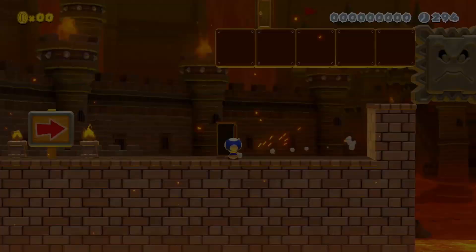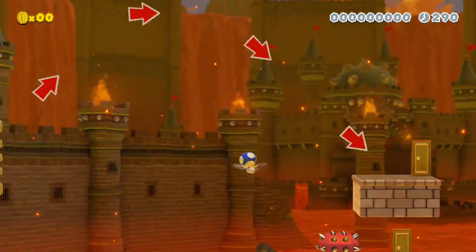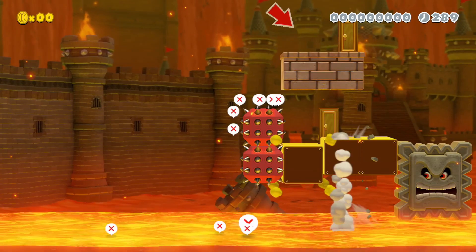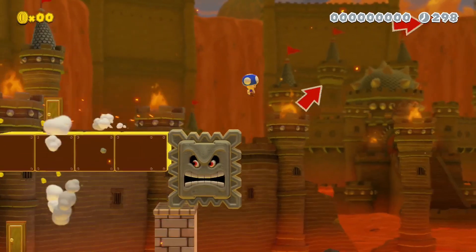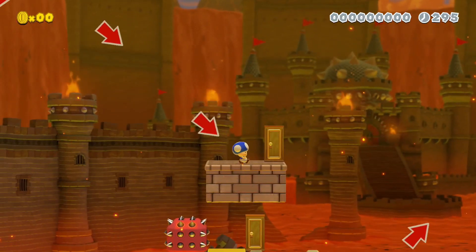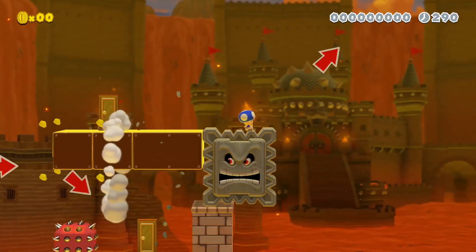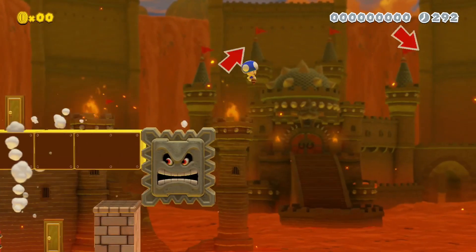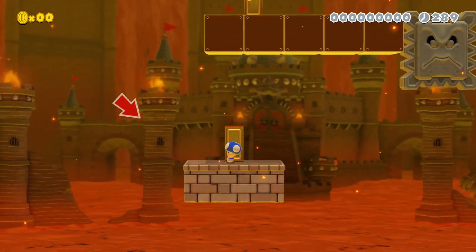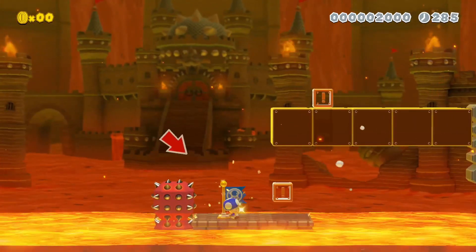Moving the thwomp, now you can get up with the star. So you probably have to use that boost to get over there. Another one it seems — nice. So it's just a series of these. Jump too late — dang it. You really have to jump at the last possible second in order to make that checkpoint. Nice.